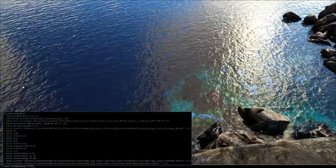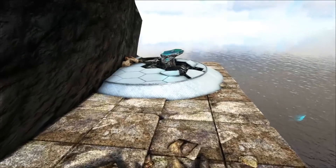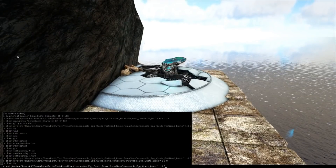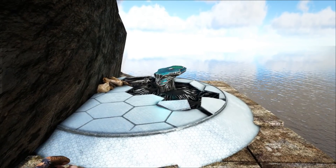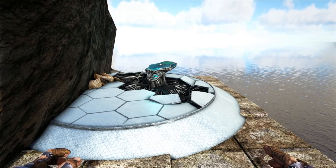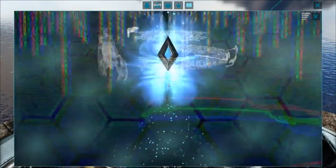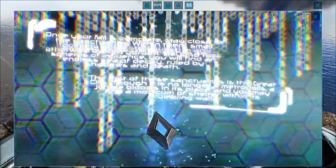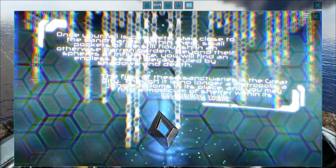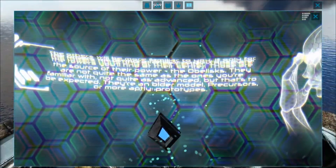Je vais vous montrer la note — ils l'ont encore mise en bordure de deux falaises. On va faire un petit cheat fly. Voilà, elle est là. Voilà la dernière note pour The Island, c'est la cinquième de la série, la treizième en tout depuis qu'ils sortent ces nouvelles notes. On va la découvrir ensemble. Voilà le premier texte en version originale anglaise.